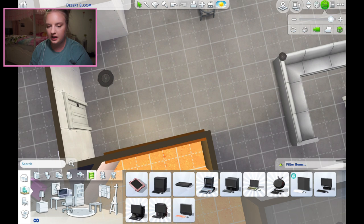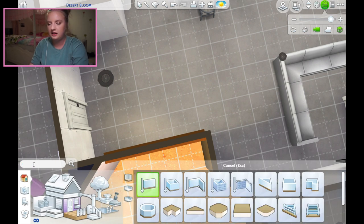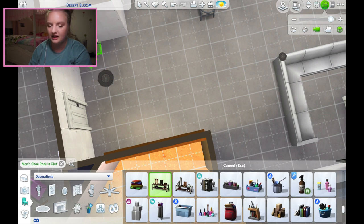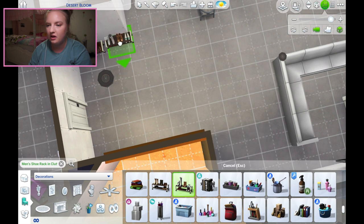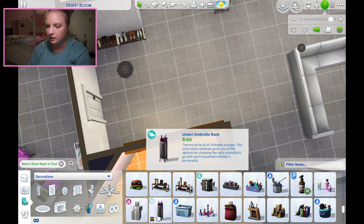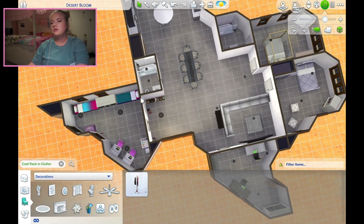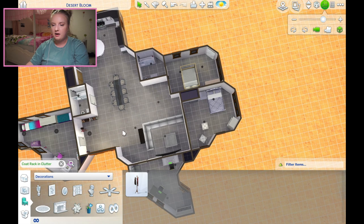Okay, entranceway. One thing we always need is shoe racks - gotta have the shoe racks. I love putting them in the entranceway area because that's where they go, that's where they fit. Gotta have the umbrellas right by the door, and we could put a coat rack in here actually. So here's the rough floor plan of the house.